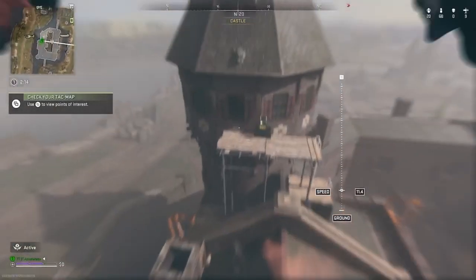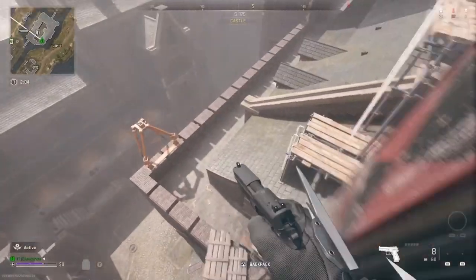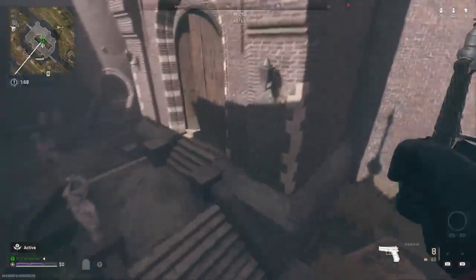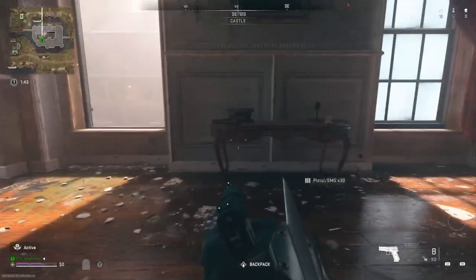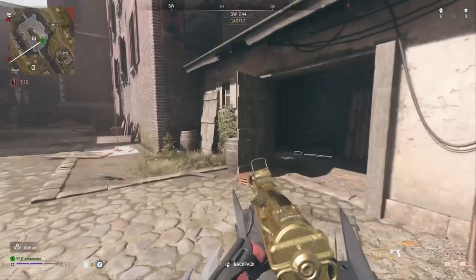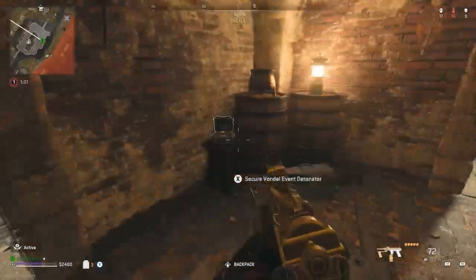First location for the detonator at this spot is right behind here. Since it's not at the first location, head to the second one. Head to the big door down here, cross the bridge, and go through the big door. Head into this room, and the detonator should be on the desk — that's the second spot.